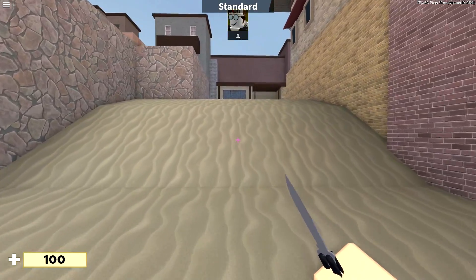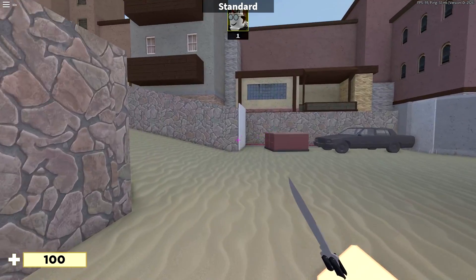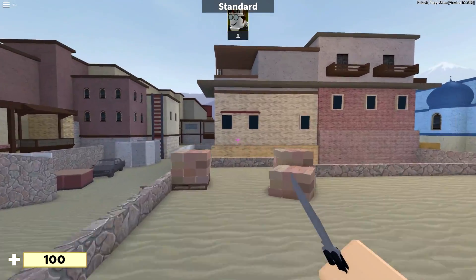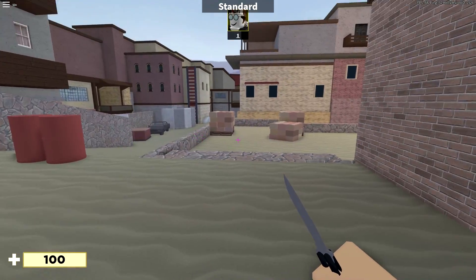I want to give a tip that I don't see a lot of people utilizing as much as they should, which is things like jumping. Jumping in this game makes you go a lot faster. As you can see, you instantly gain speed and people don't know that you can strafe really well.